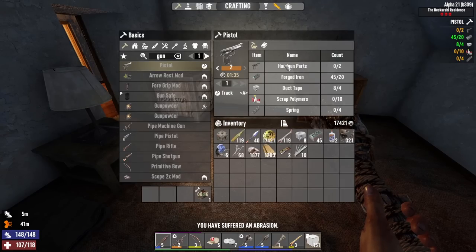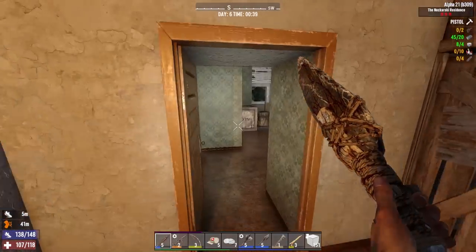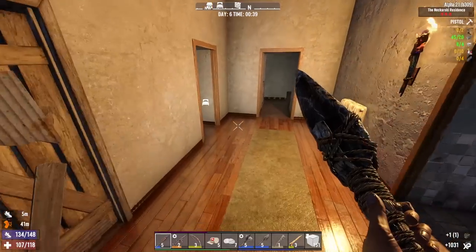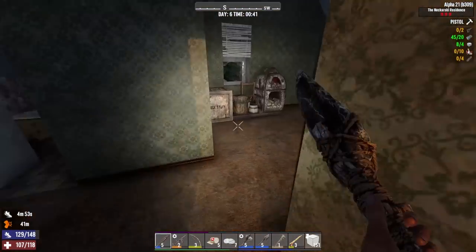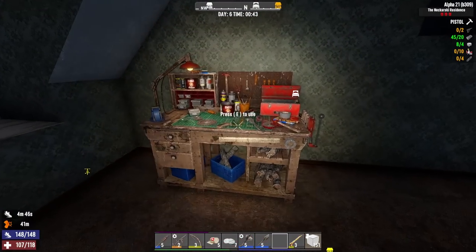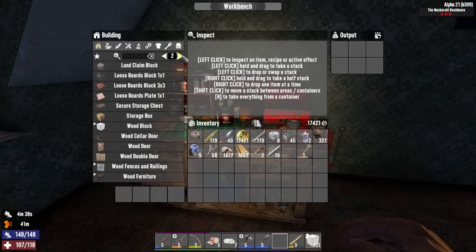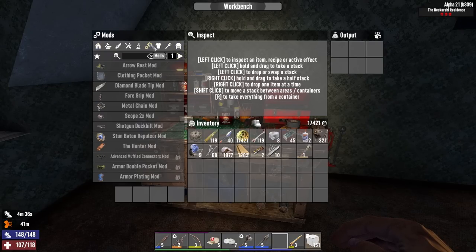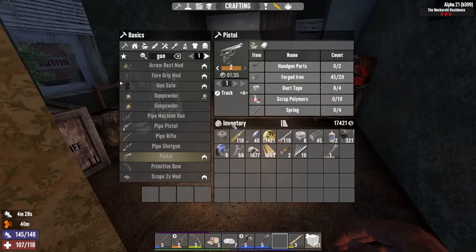Let's make the workbench now. I don't think I have the handgun parts — maybe I got them in my other world and got confused, or I was getting rifle parts thinking they were handgun parts. Where to put this workbench? This bedroom slash storage room should work — right up against this wall. There we go, new workbench! Now I have a bunch of stuff I can make in here — it's on the way to the chemistry station.